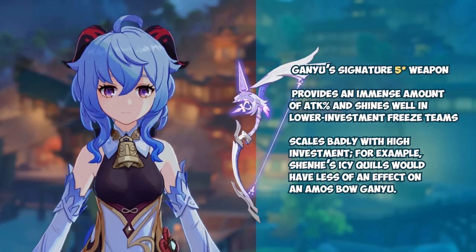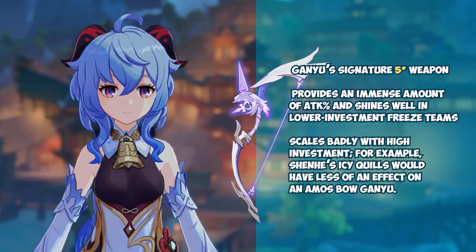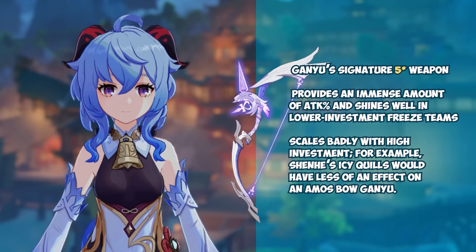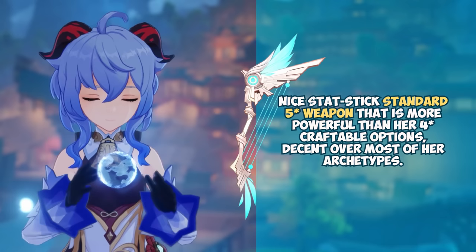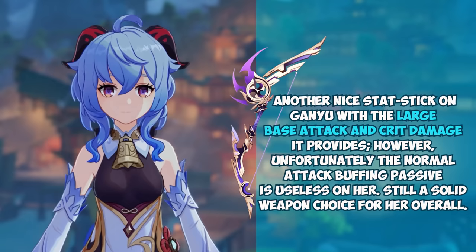The Amos' Bow is Ganyu's signature five-star weapon that provides an immense amount of attack percent and shines well in lower investment freeze teams, and can also have a great niche in solo runs. While this may be Ganyu's signature weapon by technicality and is a solid choice overall, note that it scales pretty badly with high investment — for example, Shenhe's Icy Quills would have less effect on an Amos' Bow Ganyu. The Skyward Harp is another solid stat-stick standard five-star weapon that is more powerful than her four-star craftable options and decent across most of her archetypes.